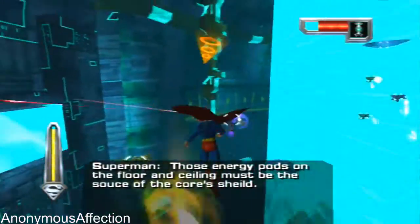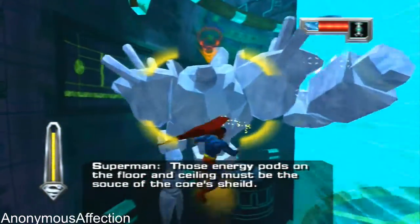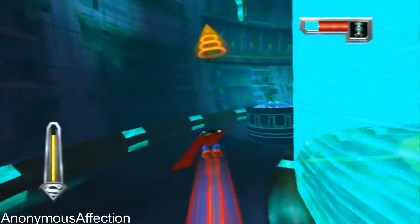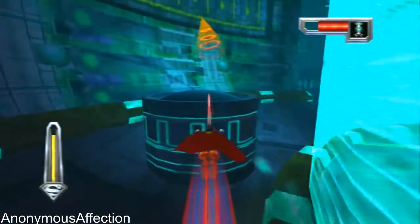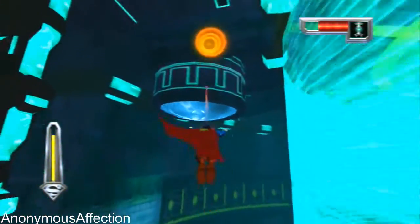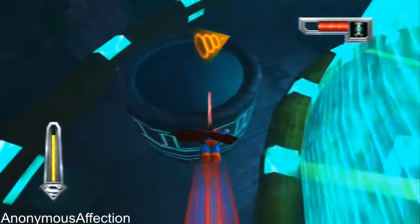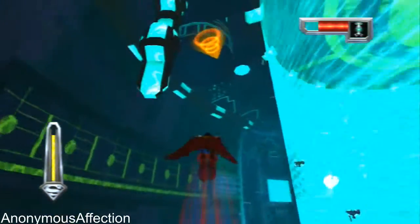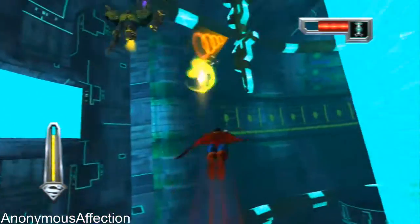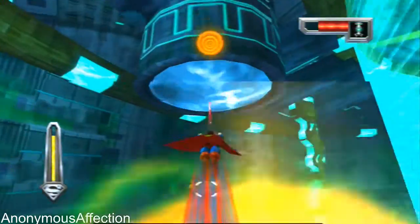There's energy pods on the floor and ceiling. It must be the source of the core's shield. The ship is down.